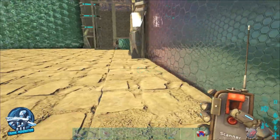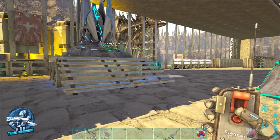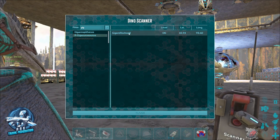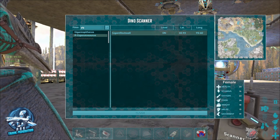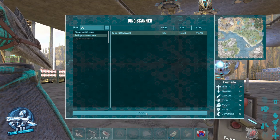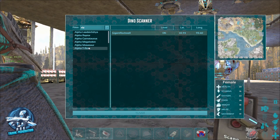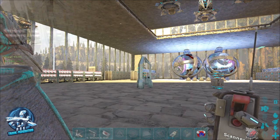We'll teleport back to base and show off the scanner. The scanner is great — if you have a transmitter powered by multiple generators (there's a video in the guide on this), anywhere on the map you can scan for creatures. For example, searching for an alpha Giganotosaurus, it tells you there's a level 135 at coordinates 45, 93, along with its stats. It gives you a position on the map so you know where to find those dinos. Especially helpful for gathering trophies — if you're on The Island looking for alphas for the tek cave, it'll tell you exactly where that alpha rex is.